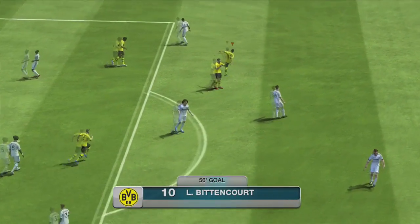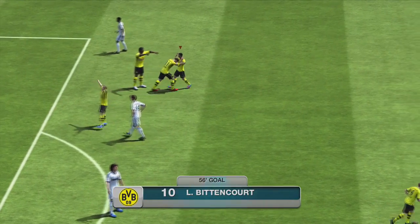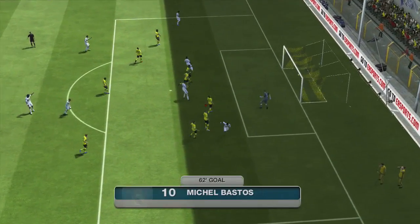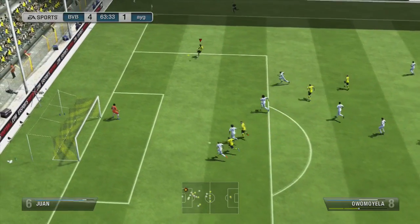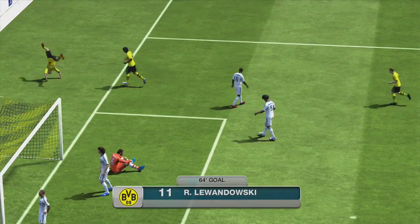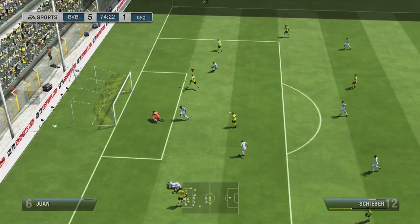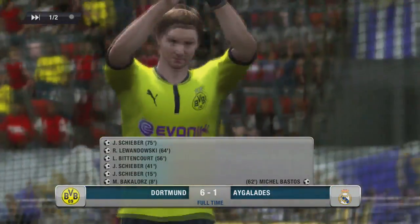Bittencourt — you are an absolute legend! That was an absolute screamer from outside the box, a really nice goal, and we are 4-0 up. However, I did make a mistake in the box, passing it to one of his players, Michel Bastos, who finished it pretty nicely — so it's 4-1. But we made it 5-1, with Lewandowski getting his debut goal for the club in his first match — a diving header off the near post. And we go 6-1 when the ball ricochets off his keeper, Sheba getting a hat-trick. We take down the final!